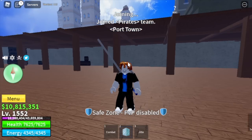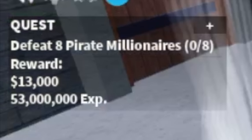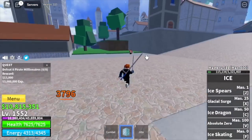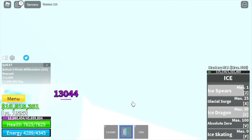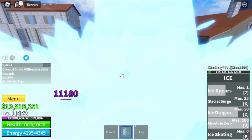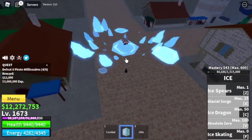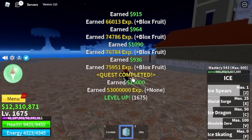Our first target in the third sea is the Pirate Millionaires. Why are we here at this level — 1552? Elemental is in effect. With just one combo and some left clicks, that will be enough to defeat this mob. The only enemy here is yourself — you need to be patient. We're going to stay here until you reach level 1675. That's more than 100 levels. Stats: melee 850, defense 1875, max Blox Fruits.